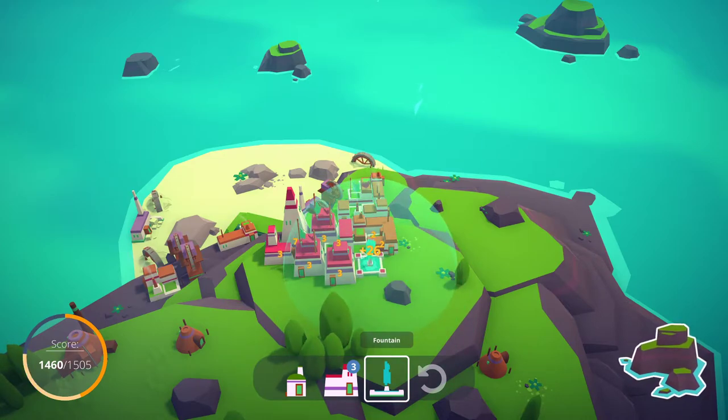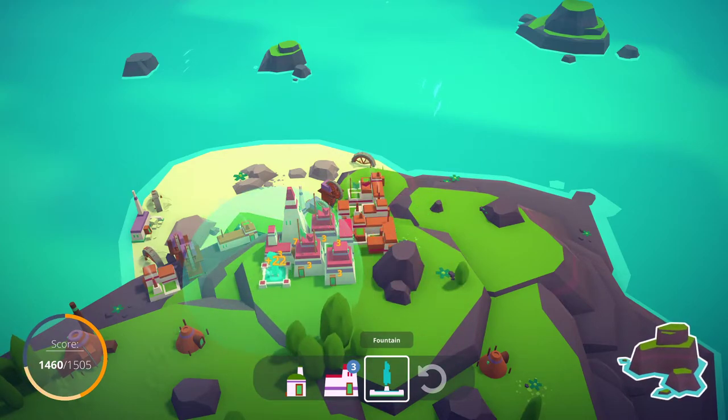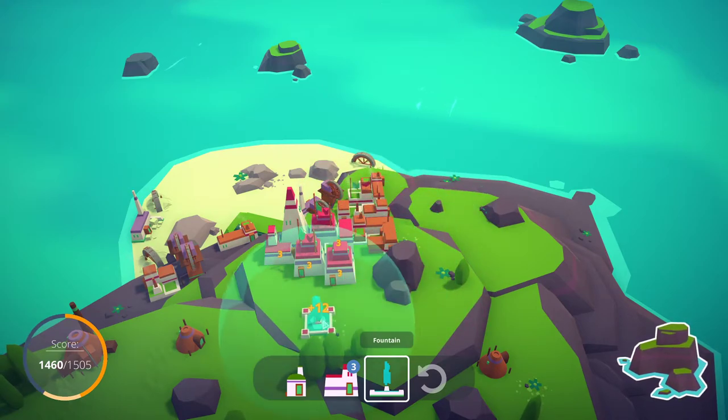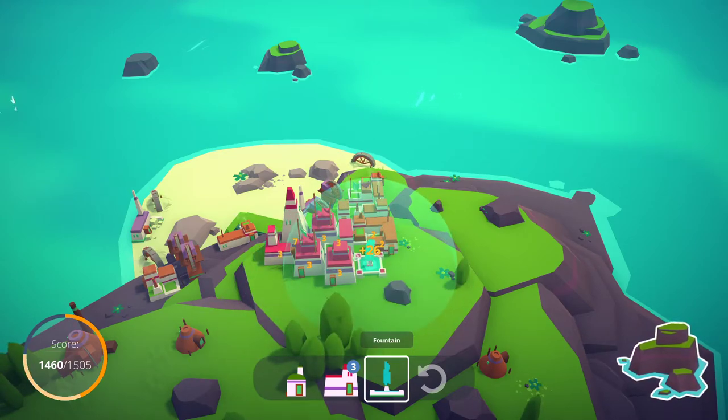We're going to end up with a north-south divide — houses one side and mansions the other. It's going to be great. 26 points — sure, I think that's a yes. Ooh, over here as well — we've got another fountain, but they don't like being near other fountains.